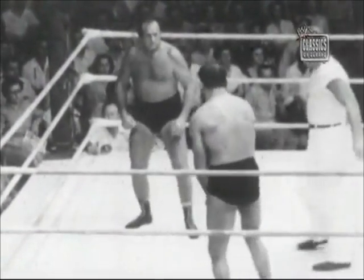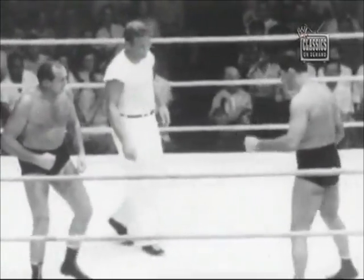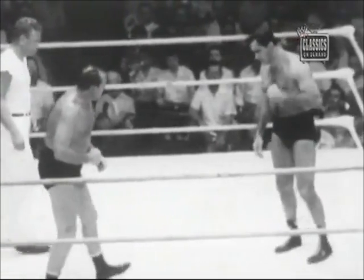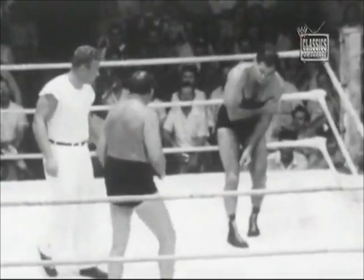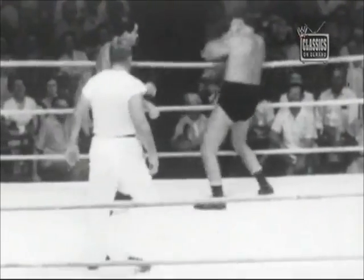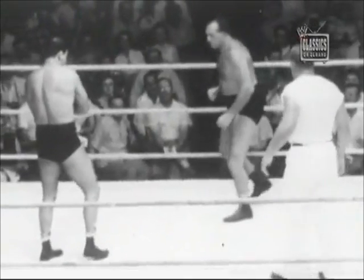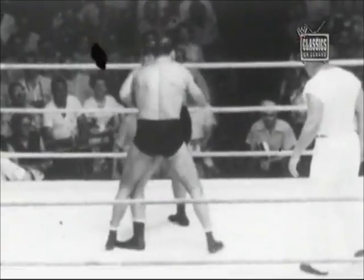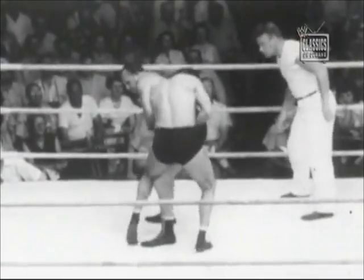Longson has started the maneuver which he's used with great success over the years — an effort to cripple either arm that the opponent sticks out there. The opponent sticks out an arm, Longson comes down with a hatchet chop across it with his own forearm. Now he's working on that same left arm with a bar.